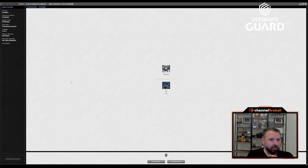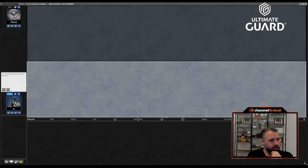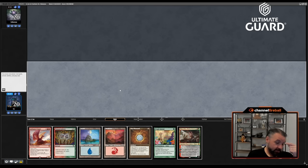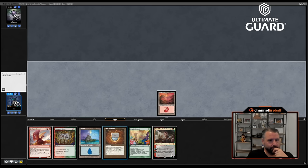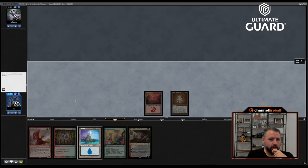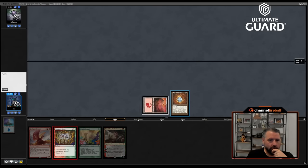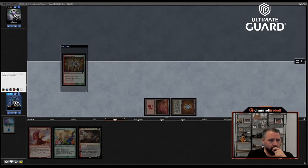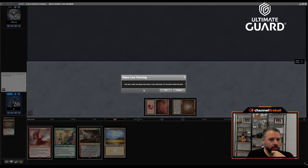Let's go Mana Morphos, green-blue. If I draw a Forest I'll be pretty happy. Yeah, my Minsc and Boo is going to get Thoughtseized. This deck is going to struggle a little bit — obviously I could still draw replacement good cards, but that was a pretty weak draw. This deck is a little bit action-light and if I get Thoughtseized to start every game it's going to be hard.